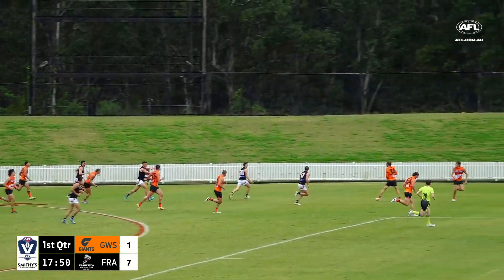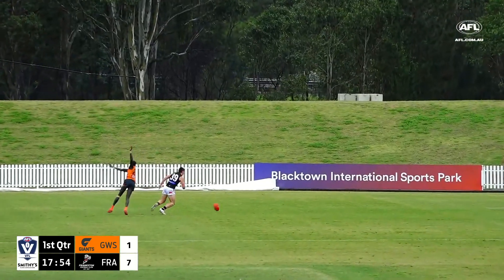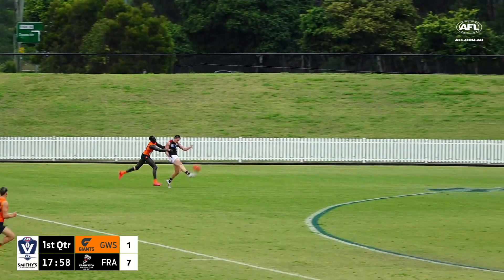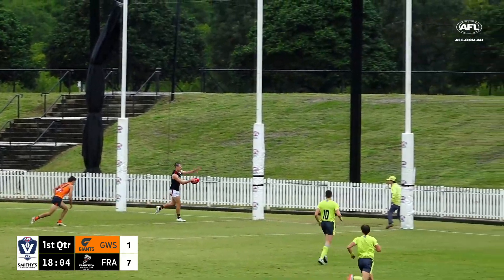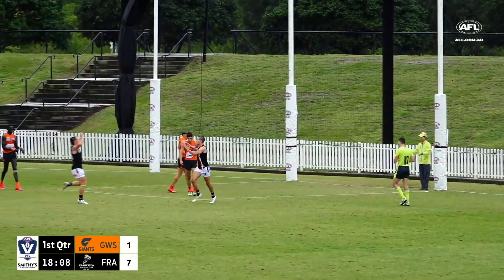A good mark to Johnson on the 50. He turns and goes up the line. Lecailleer nudged out of it — really clever from Jones who now has space, runs inside 50. Johnson — he kicked the first and he's kicked the second for Frankston. Coast to coast they go and they have the first two goals of the first quarter.